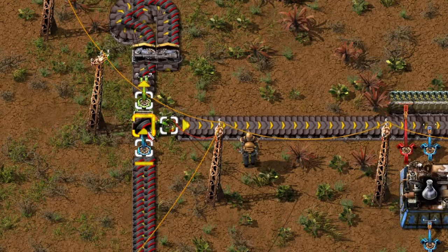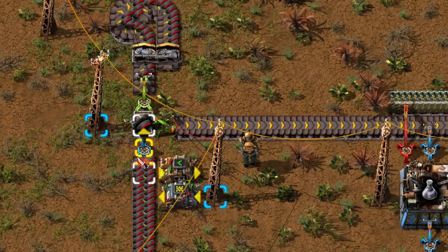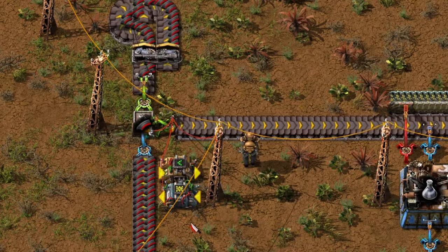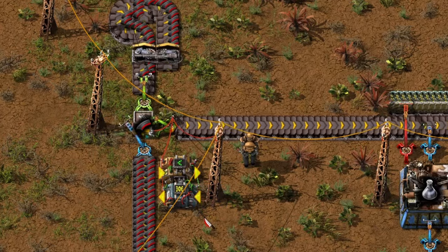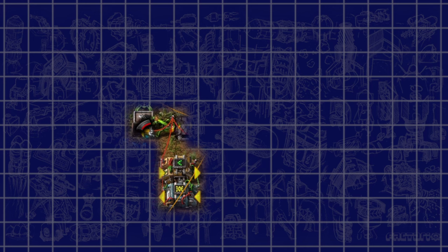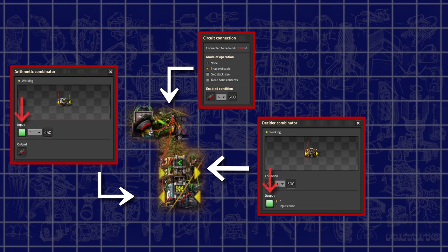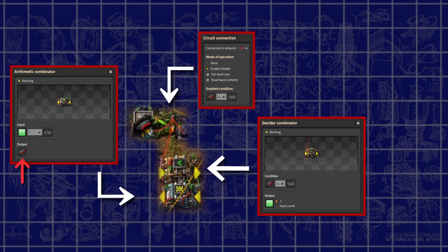That's exactly what I will be demonstrating with this setup. I'm placing down one decider combinator and one arithmetic combinator. Wiring-wise, I hook up the inserter, the chest, the input of the decider combinator, and the output of the arithmetic combinator all with red wire. Additionally, I also connect the decider's output with the arithmetic's input. Both the inserter and decider should activate when the red ammo count is bigger than 500. The arithmetic combinator should multiply the decider's output signal — which in my case is channel green — by the difference of the maximum threshold minus the minimum threshold, which in my example results in 450, and output this calculated value as the same signal as the item inside the chest.